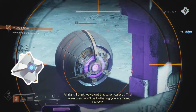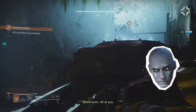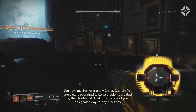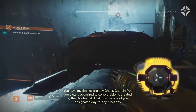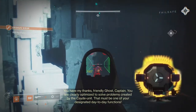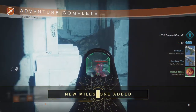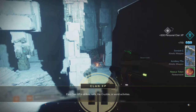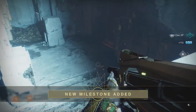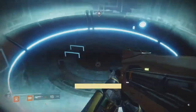Alright, I think we've got this taken care of. That Fallen crew won't be bothering you anymore, Failsafe — good work, all of you. Failsafe says: 'You are clearly optimized to solve problems created by the Cayde unit — that must be one of your designated day-to-day functions.' I think she was talking to Zavala there. Okay, milestone added — Clannix pages, that was silly cause it's the first time this week I've played.